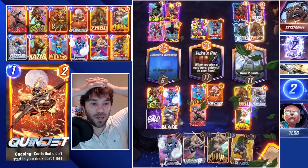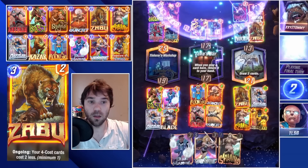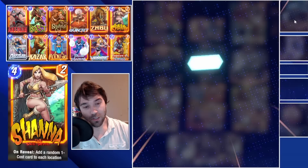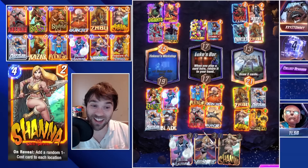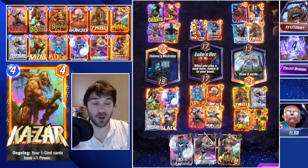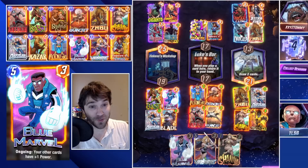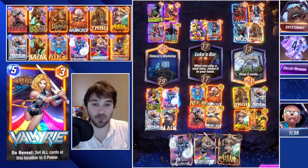It's an array of emotions I'm not ready for. Shanna comes down, filling up the rest of our board. We get a Blade — pretty decent. Quinjet fills up Luke's Bar. Sunspot absorbs a little bit of additional energy. We win in Olympia! We tie in Luke's Bar, but we win the tiebreaker. I'm retiring right there. Had that Blade been a Hood we would have lost the left lane. Had they not discarded their Giganto and Infinaut with the Hell Cow, we would have lost the Olympia lane.